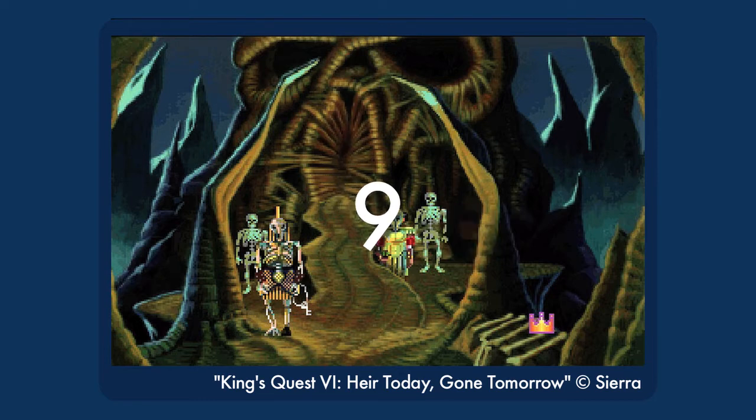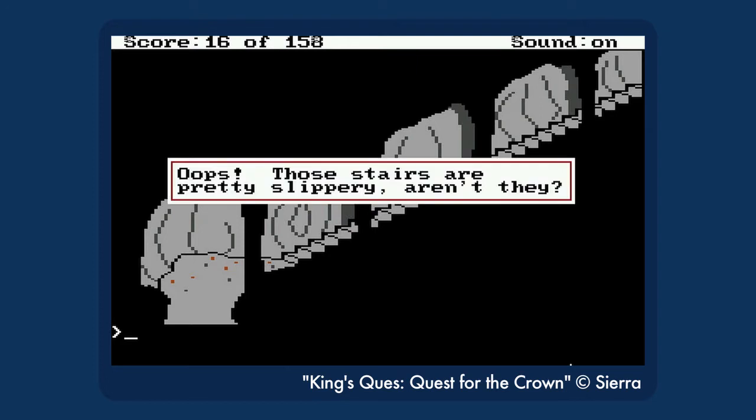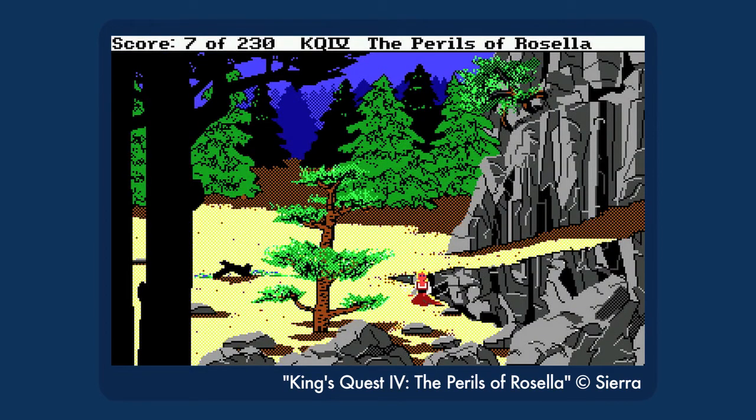Number 9. Here's an annoying cause of deaths shared by all the classic King's Quest games: gravity. You have to do a surprising amount of climbing when you're royalty, and when you're navigating with the arrow keys, it's far too easy to lose your footing. Not every fall will kill you — some will just shake you up for a bit — but sometimes there's only a hair difference between a slapstick fall and a deadly fall, and the distinction seems to be arbitrarily placed.